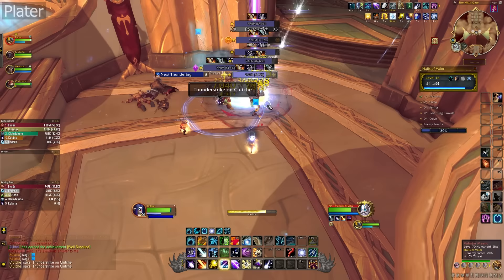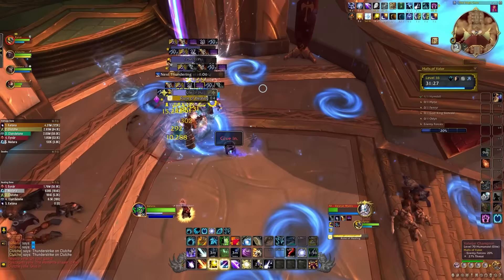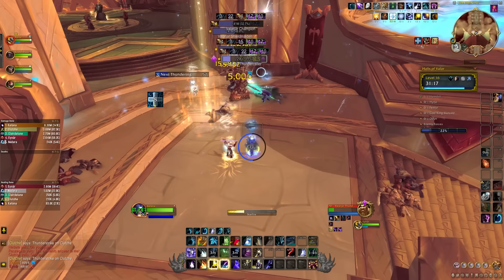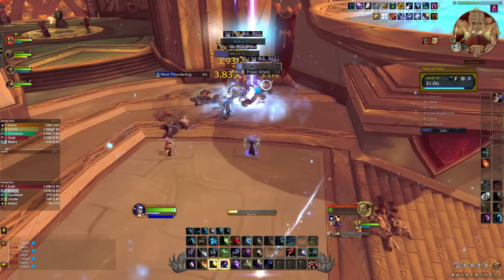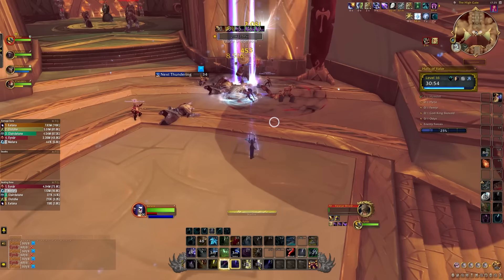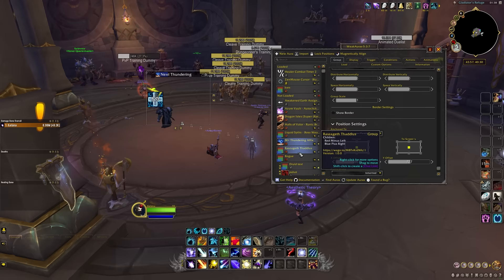Something else I would recommend everyone get is a nameplate add-on, and I personally think the best one right now is Plater. Plater is very customizable — maybe too customizable — and you can get it to look pretty much however you want. You can set wider or taller nameplates, tell them when to be hidden, when to get bigger, when to be emphasized. You can also set them to look different depending on important casts to help with interrupting, or whether enemies have certain debuffs to help with multi-dotting. This is actually the most asked-for add-on and profile I see in the comments, and I will give you a link to the profile I use in the description. The best part is that you can import and export profiles, so even if you can't come up with something you like yourself, you can import one that suits your tastes.